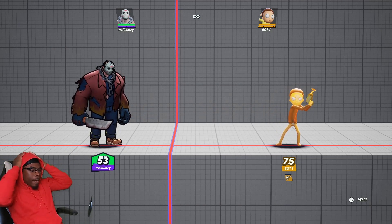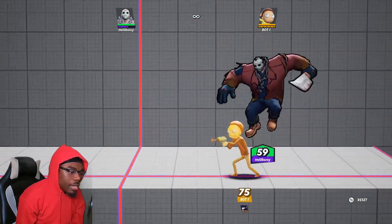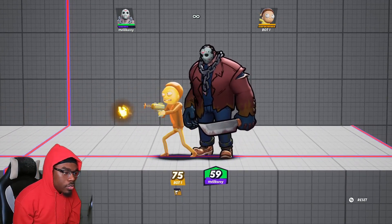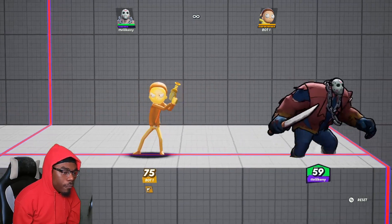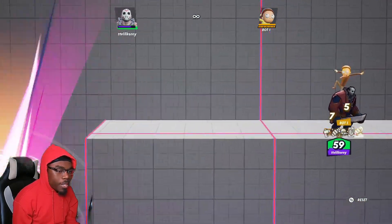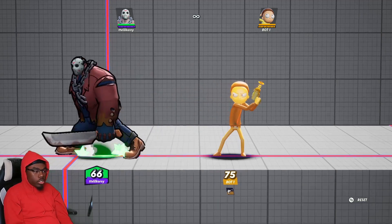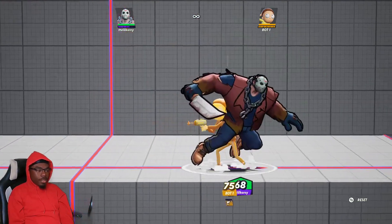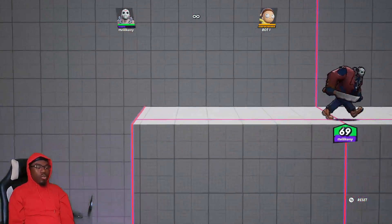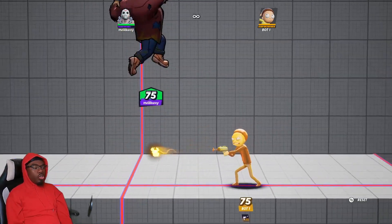When it comes to playing neutral with Jason, the best way is utilizing his teleport for mix-ups. When you come out of the teleport and get an attack off, you can usually dodge cancel for a mix-up — like going into side air, which is usually the bread-and-butter follow-up from the teleport.